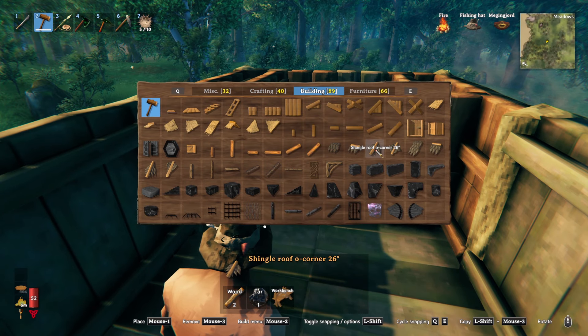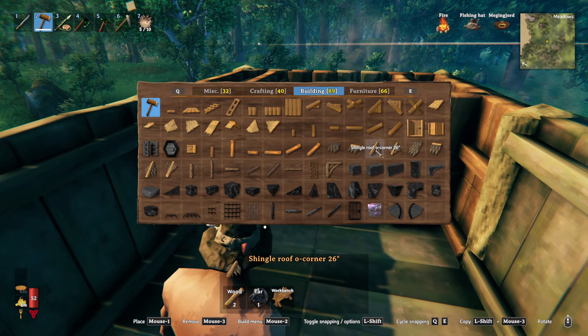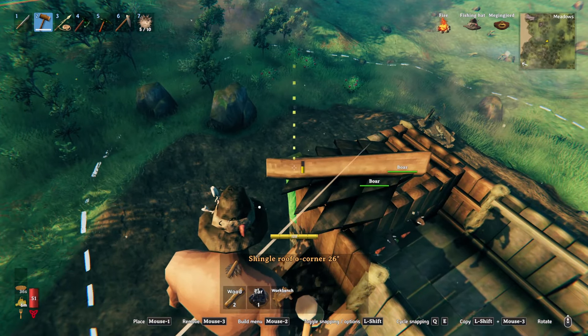I like these shingle roof pieces — otherwise you can use any of the other ones at 26 degrees. With the layout and dimensions we have here, they'll fit on these corners perfectly.